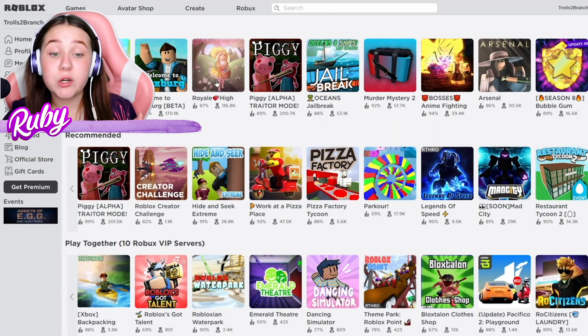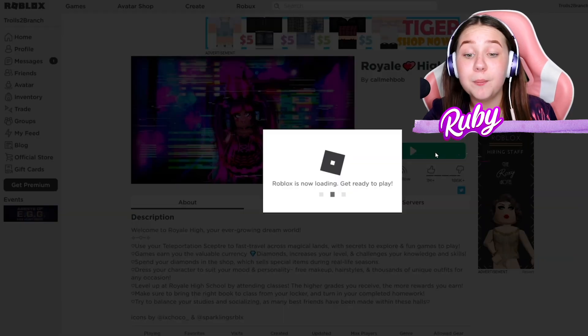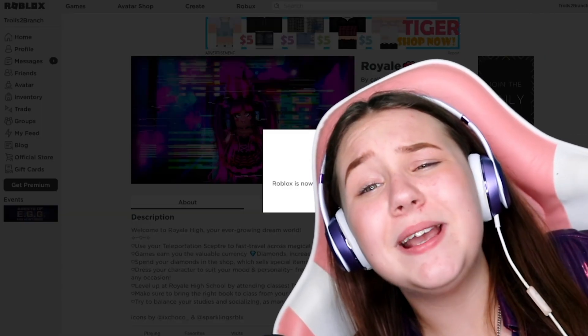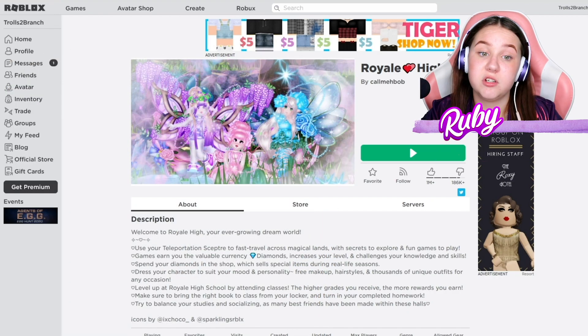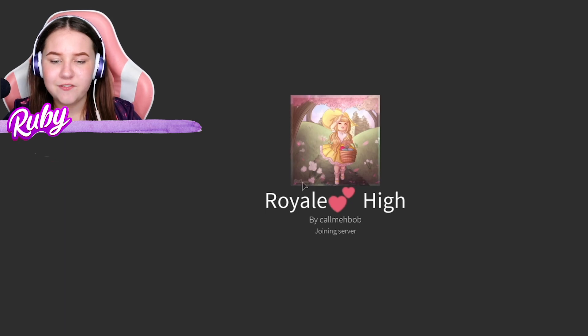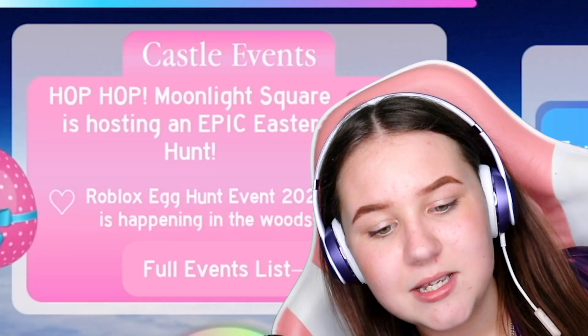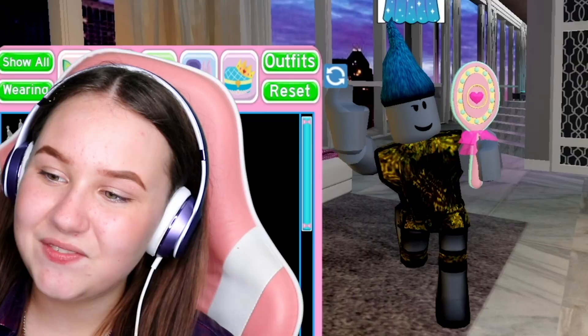Now I'm going to go on Royale High and try to recreate Branch there, like I did for Poppy. You guys can vote in the comments which one looks better — the Royale High version or the avatar version. Let's go. This is hilarious — he only has 50 diamonds, but that's all right.